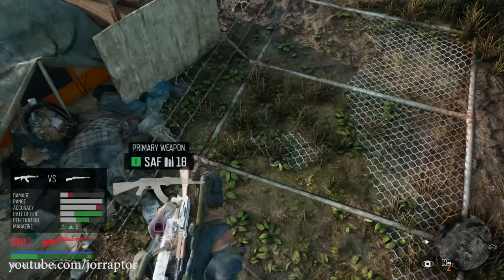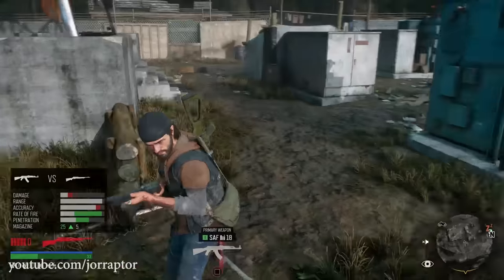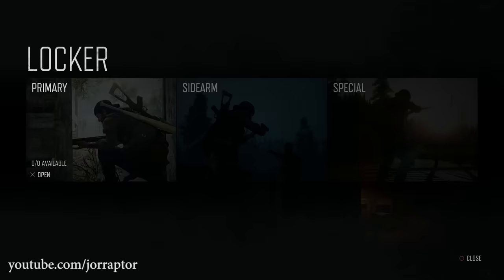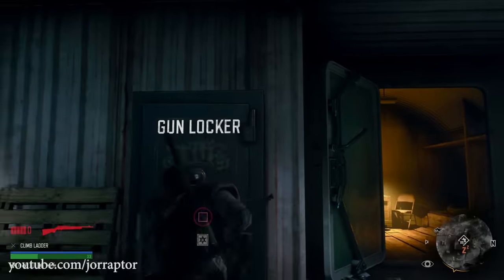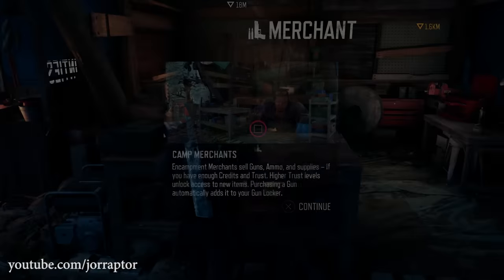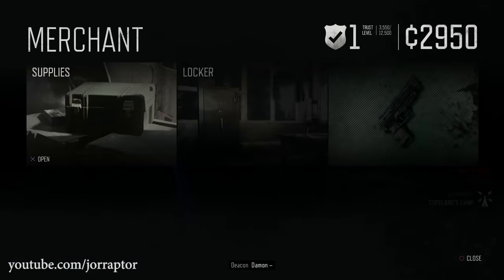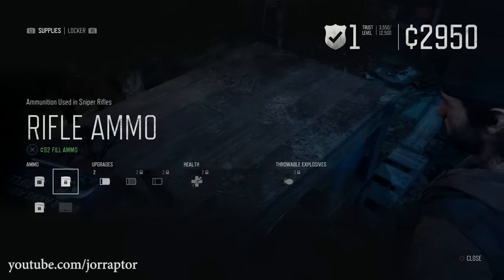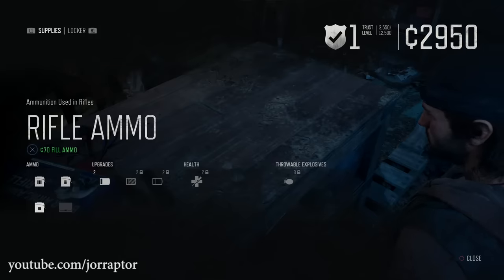The sad part about weapons you pick up is that you cannot refill the ammo at the gun locker — you can only do that for weapons you bought. Also, if you buy another weapon for your main hand slot, you will drop this picked-up weapon on the ground. What you can do is buy ammo for this rifle at the merchants in the different camps, so totally do that when you are at camp again to start using this rank 2 gun.